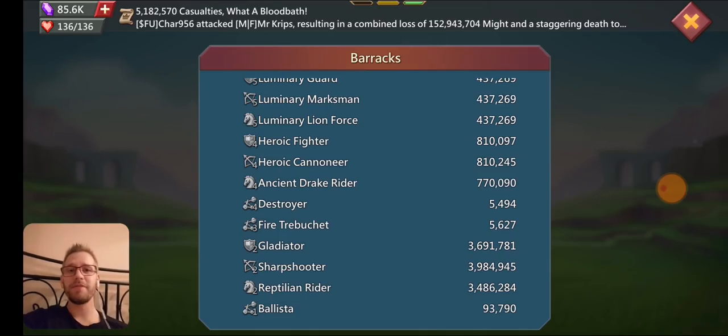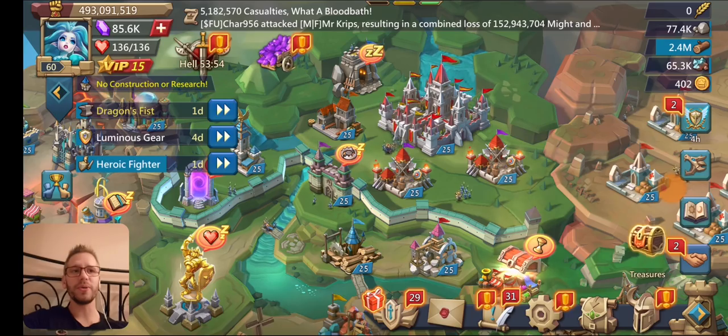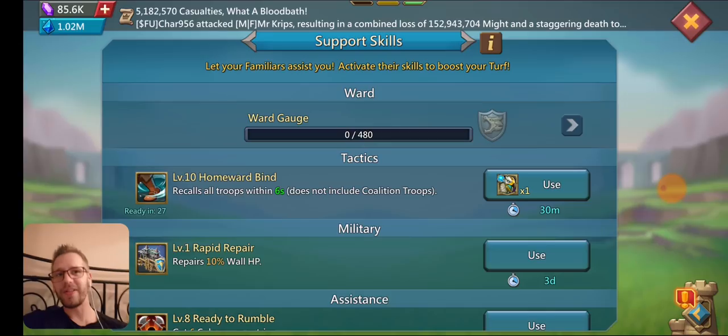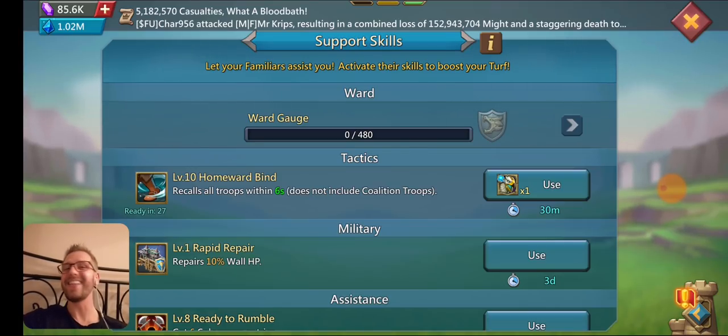When they start the rally, right before it hits, I will actually pull back all troops with the griffin familiar. The griffin familiar recalls all troops — it doesn't matter where they are — within 6 seconds. So if say 4 seconds before the rally, I'll hit that button and have them all start coming back. A smart rally lead might cancel, but a lot of them aren't and will pop the bunny anyway, so I don't have to worry about my troops not getting there in time.